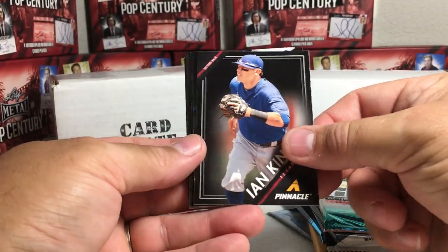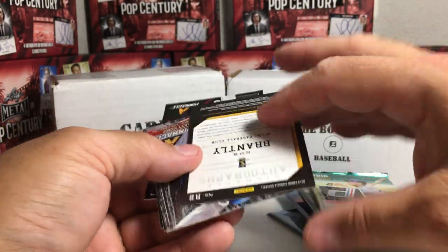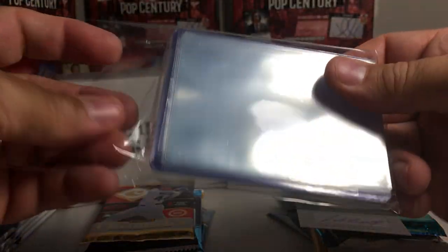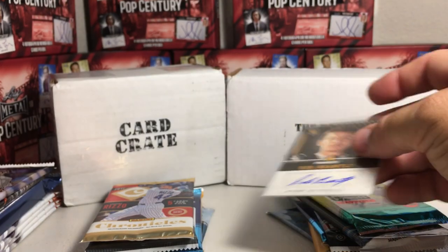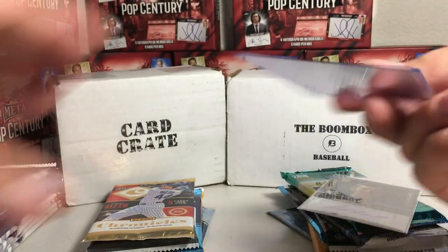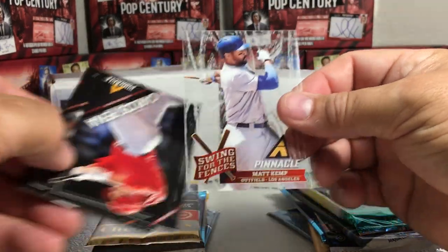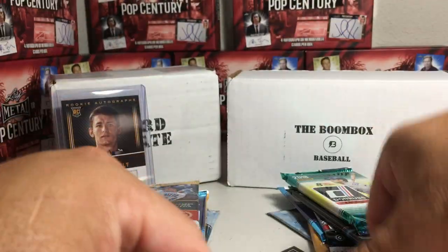Out of the Card Crate Pinnacle pack, we got Ian Kinsler, Hanley Ramirez, Mike Zunino, and Rob Brantley from Miami. I've never heard of Rob Brantley, but there's our first hit - an auto from the Pinnacle pack. I've never gotten an auto from Pinnacle packs before, that's pretty cool. We get a hit in the first pack from Card Crate! We also got an acetate card, Matt Kemp Swing for the Fences, Carlos Pena, and Chase Utley. That was a pretty good Pinnacle pack.